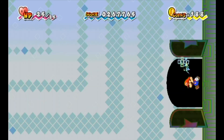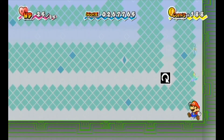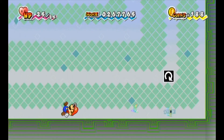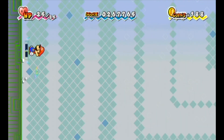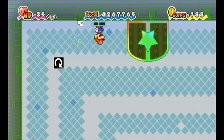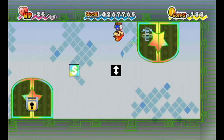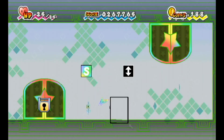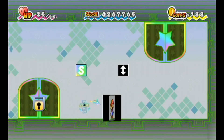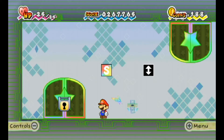Now we can head back to this area. We can change the gravity again, and one more time to go into this door. We've got a save block right before that locked door, but I am actually going to end it here. So next time on Super Paper Mario, we're going to see what is behind this locked door. See you then.